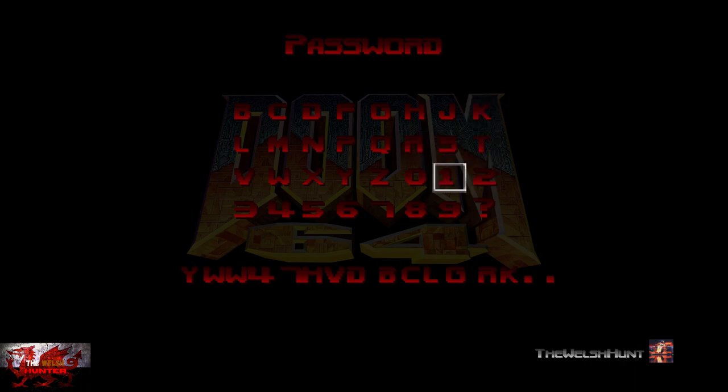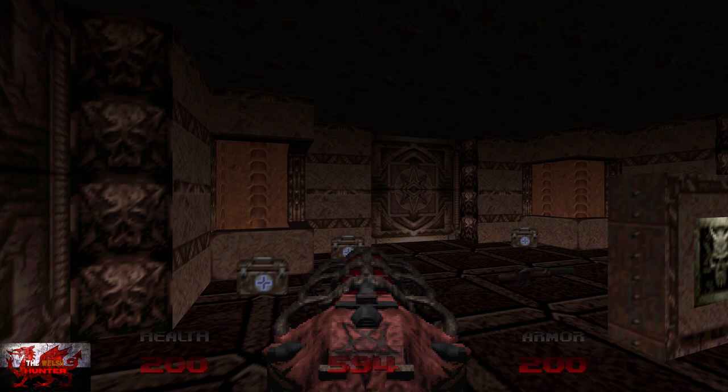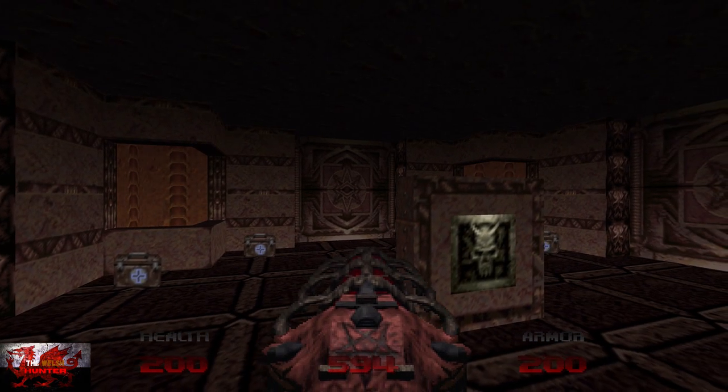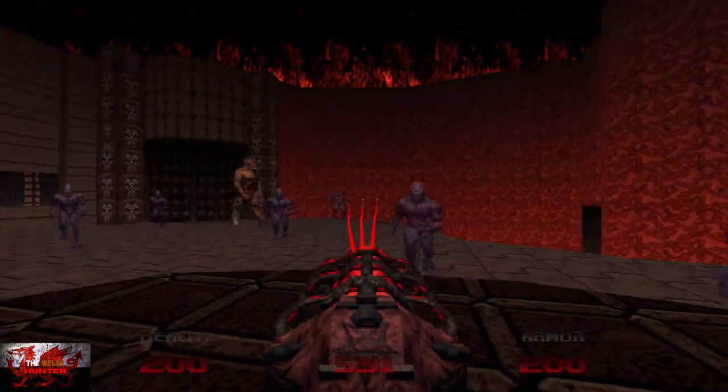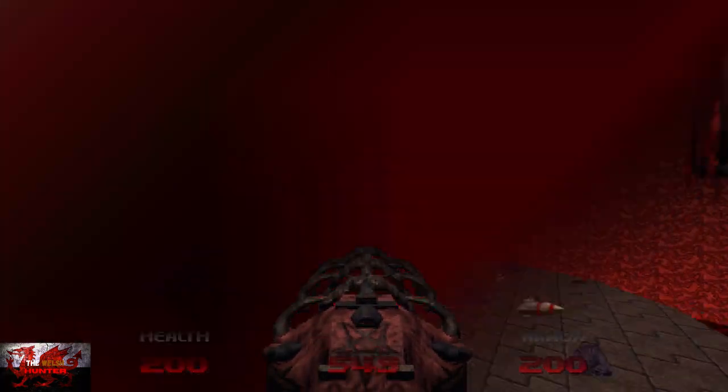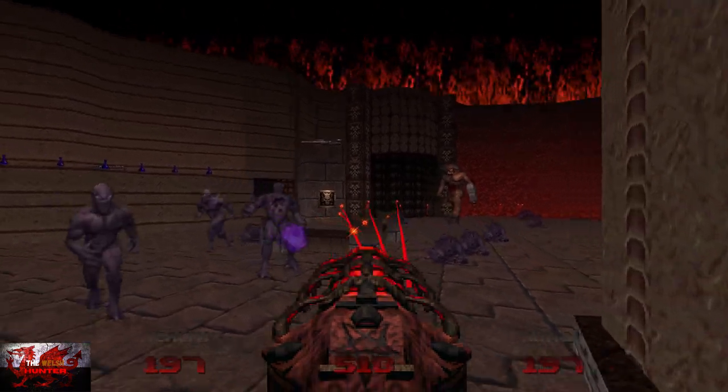Continue with RKVB. Make sure to get your Unmaker equipped. As soon as you drop down, shoot the crap out of all these enemies — we need to kill them all.